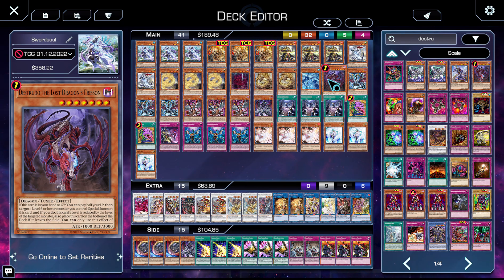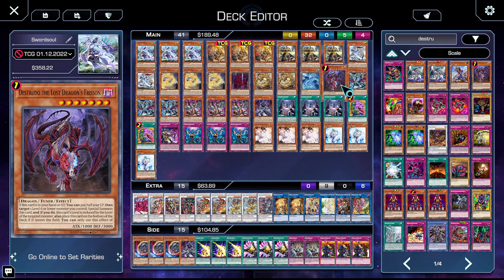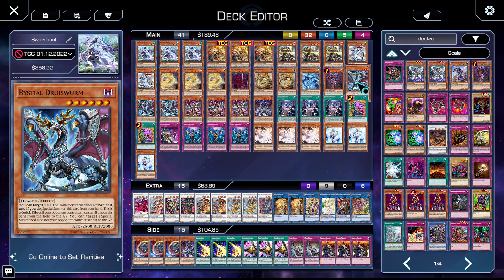We're on one copy of Destrudo, who is fantastic in this deck because he gets you to Yazi. The great thing about Destrudo is you can search him off of Magnamutt — and the look on people's faces when you add Destrudo off Magnamutt is priceless. Then you synchro into Yazi, pop something, and grab Moyi from the deck. He's also a free Link material, he's searchable, and he makes your best — your only — synchro seven.